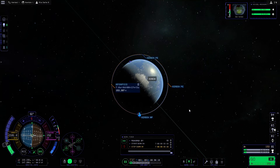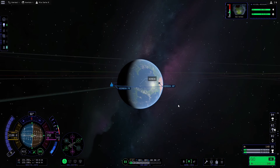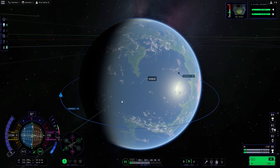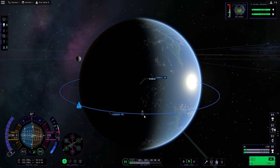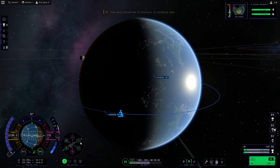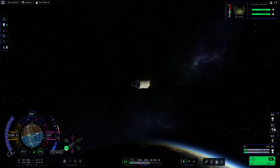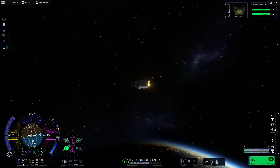Once there we can cut the throttle and we now have a 153 by 154 orbit. You can fine-tune it as much as you like, but since we're only doing a basic mission we don't actually need to. Now the only thing we need to do is land back on Kerbin. We'll warp forwards a little bit until we're just before the light side of the planet — you can do that by clicking on the orbit and hitting the warp-to-point button — then point the ship retrograde and increase the throttle.